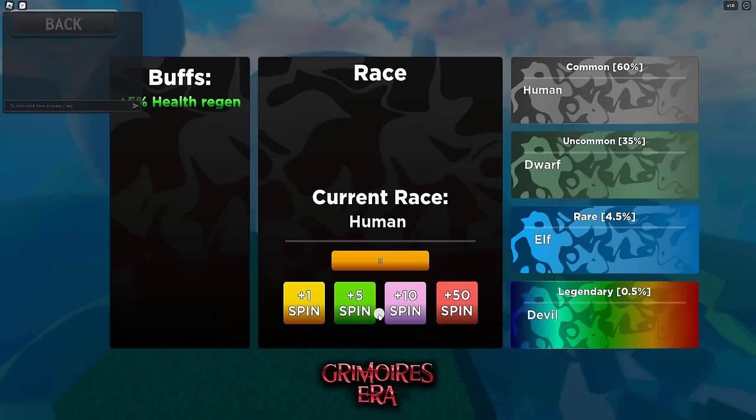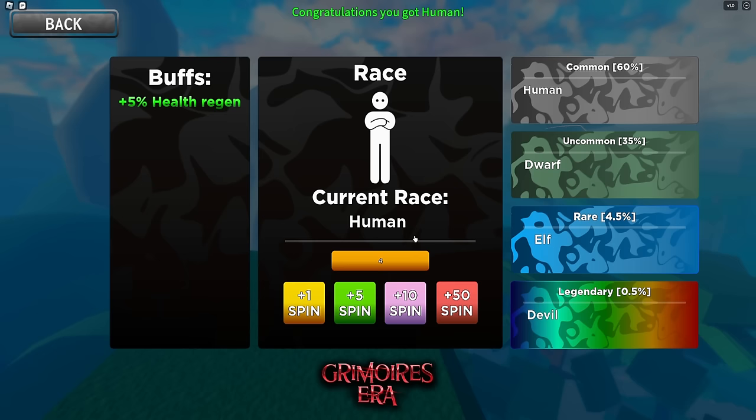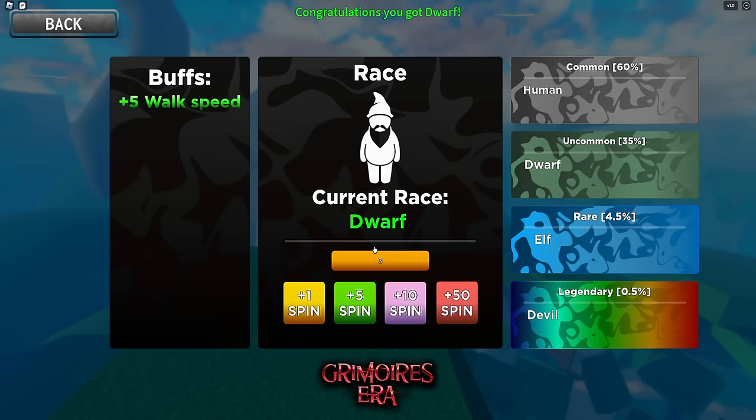They literally have a Play option and Races on the main menu. I have five spins. I got Human. I gotta click it. I got Human, and then Dwarf - Dwarf is uncommon. I gotta do better.